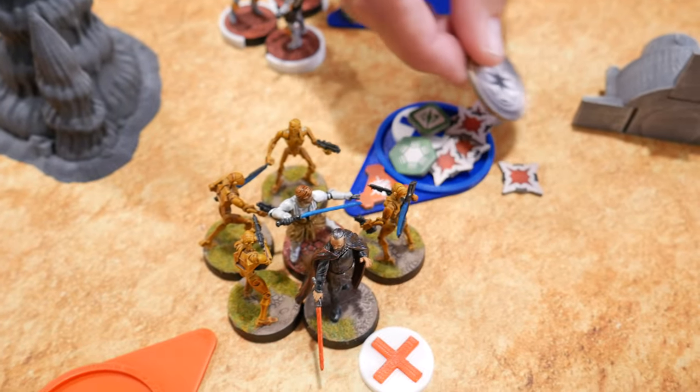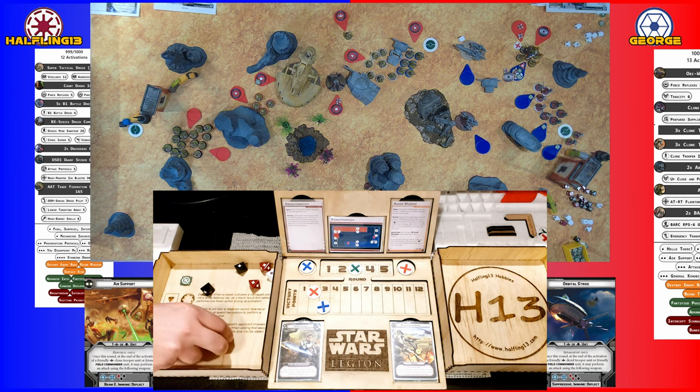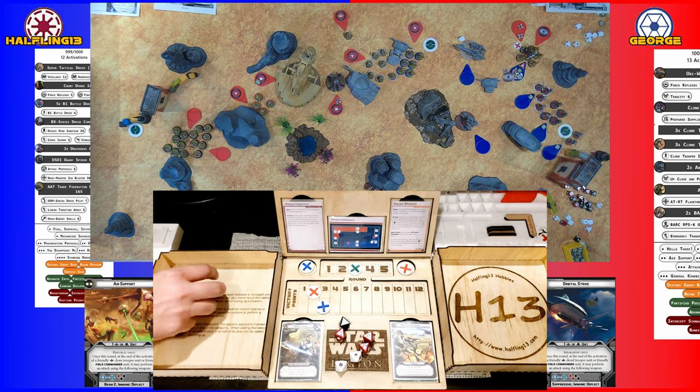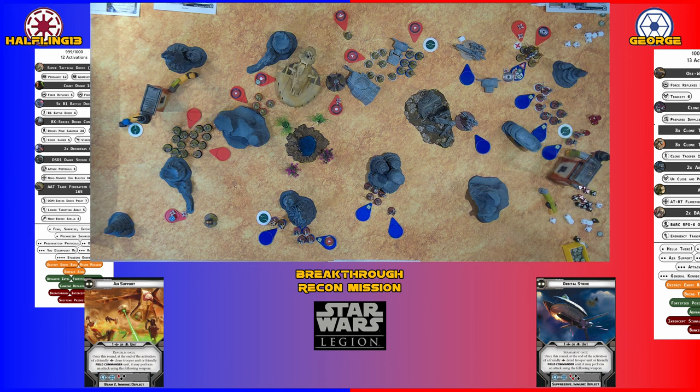Going with Obi-Wan before he dies. He rolls and attacks the BX droids with an aim. Getting three hits — rerolling, five total. Surged ahead with critical damage — six here's two. Need eight dice for Pierce — scoring five fives. Just a Pierce tail. They did it and he died.